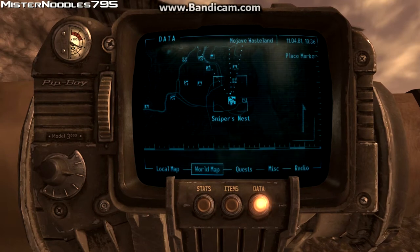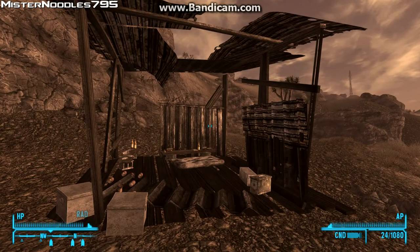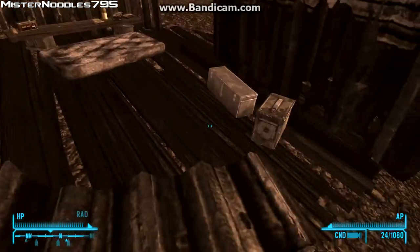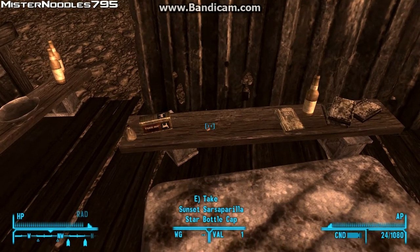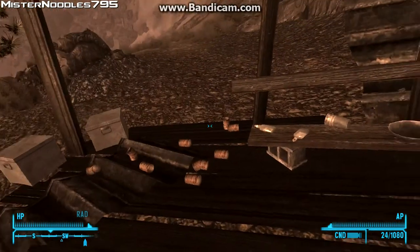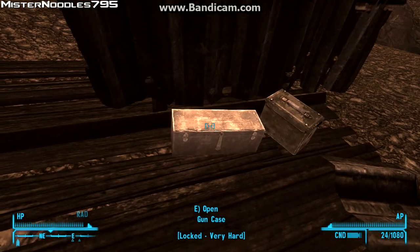But once you do have a Hunter Lockpick or a way of getting your Lockpick to 100, you're gonna walk up to this makeshift hut — it's been worn down. There's an ammo box with some .308 rounds. If you've got the Scrounger perk you should find more. There's a Sunset Sarsaparilla Star bottle cap, some more .308 rounds. And in here, a very hard-locked gun case.